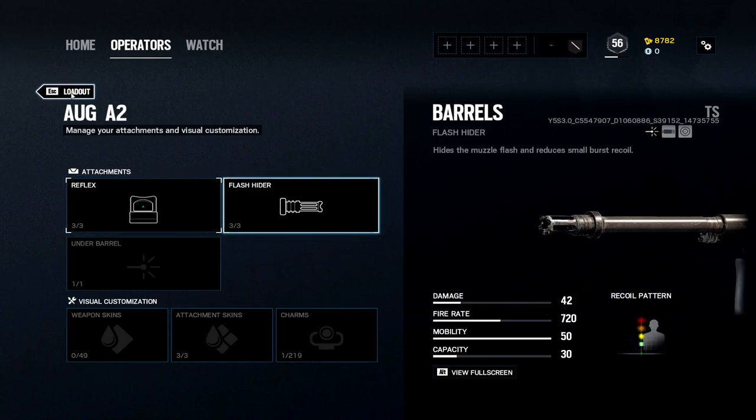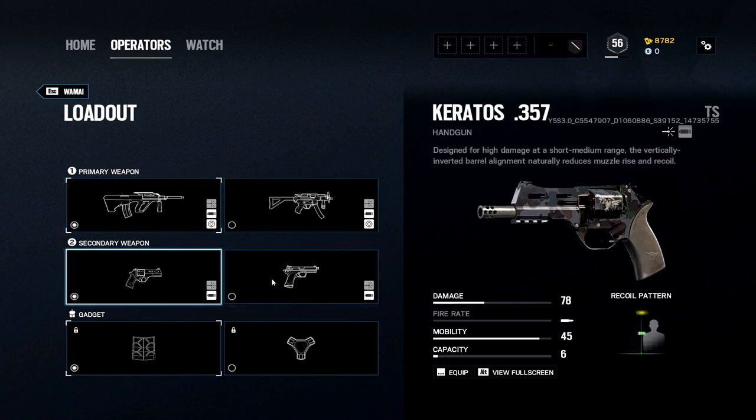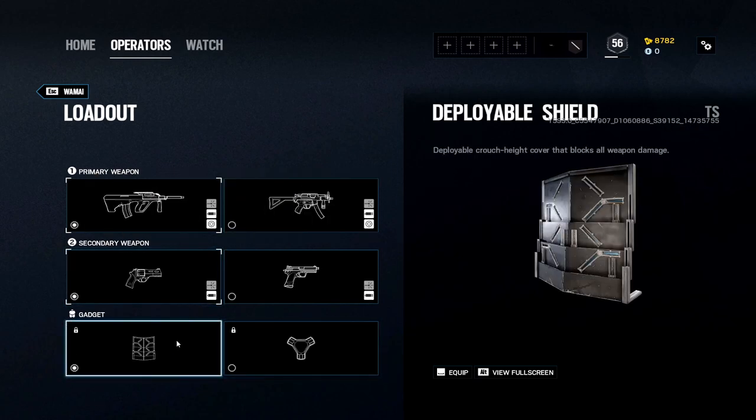Attachments are pretty standard. With the AUG A2 I have a weird love for the reflex sight — it really helps me hit headshots with it, otherwise I struggle. For your secondary, go with the Keratos 357 since it does 78 damage, so there's no reason to pick the P12. For your gadget, you usually want a deployable shield, though barbed wire is also an option. Since Wamai is usually anchoring or shallow roaming, the deployable shield works great.